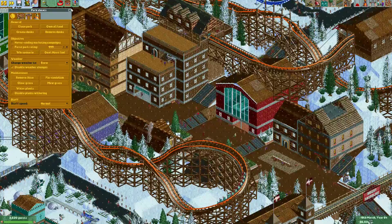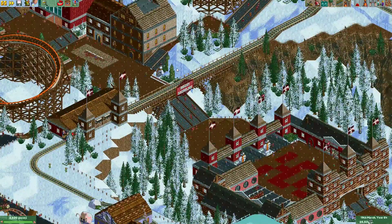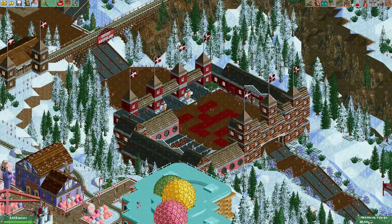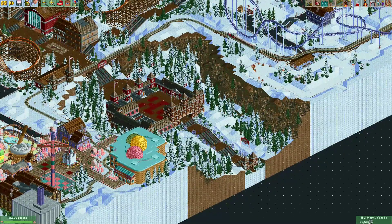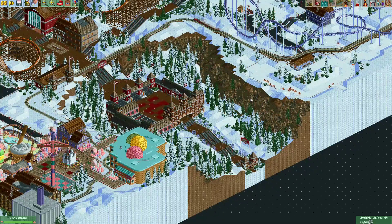If you make it snow in your park and then save the park and send it to someone else, when they open the park it'll be snowing as well, but the weather will probably not stay snowy — over time it will change to a different weather type. That was all for this video. I hope this is useful for you, and I'll see you again in the next video!